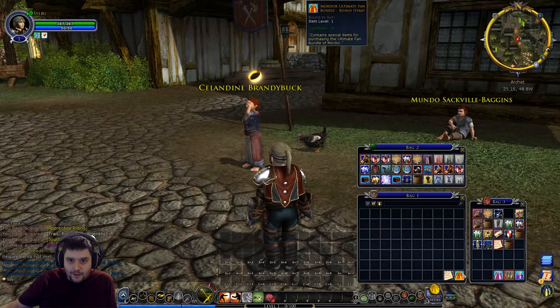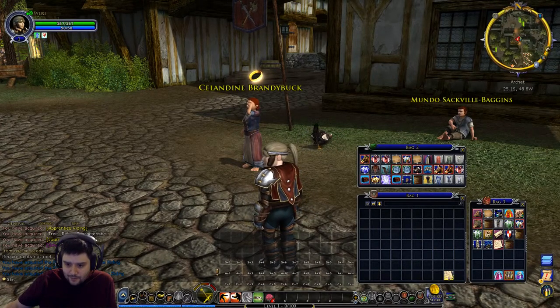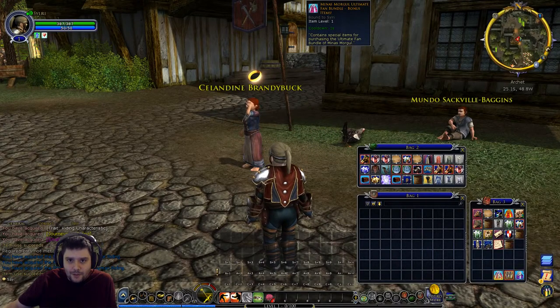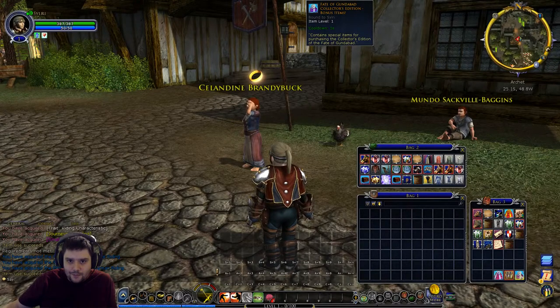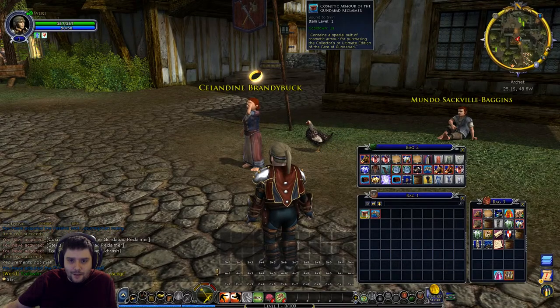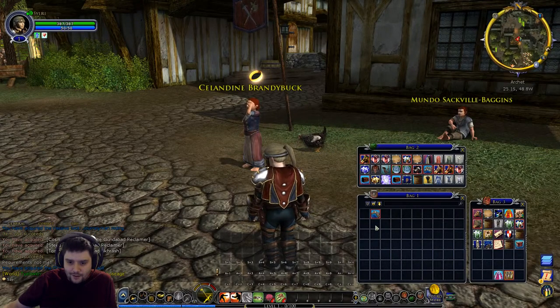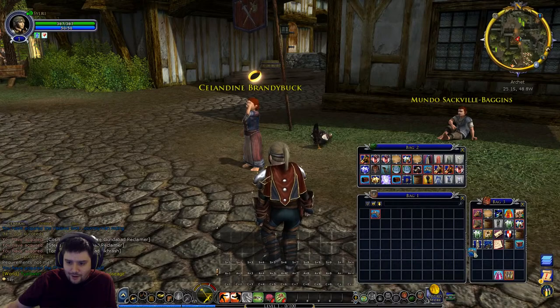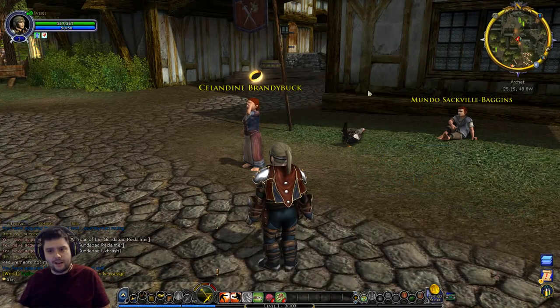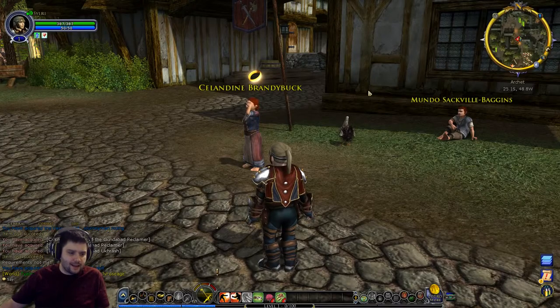I probably won't open the Mordor bonus items because it'll give me 50 million new boxes. There are 10-year and Mirkwood bonus items, Fate of Gundabad bonus items - let's open that one. There's some cosmetic armor I don't really want to open yet, and another horse. I think we're good - as usual with hobbits or men we start in Archet as our little starter area.